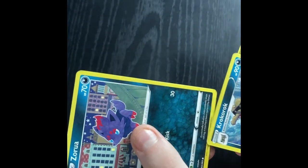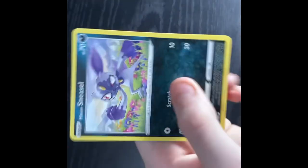Okay: Zorua, Cramorant, Hisuian Sneasel, Pangoro, Nickit, Sandile, Nuzleaf. All my Dark types. I barely have 10 guys. But then we get into the other stuff and I have way more, trust me.